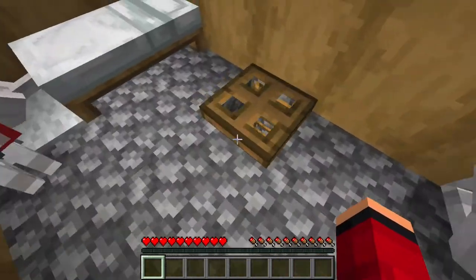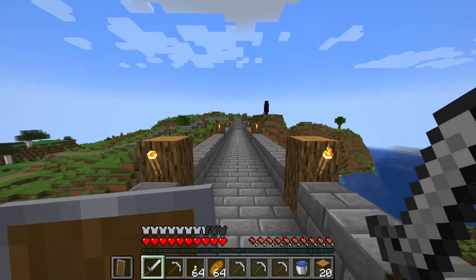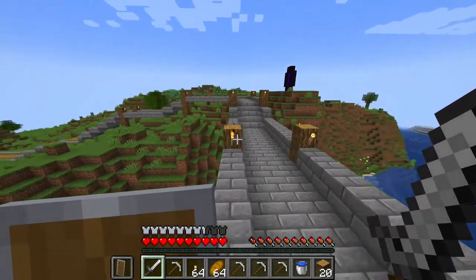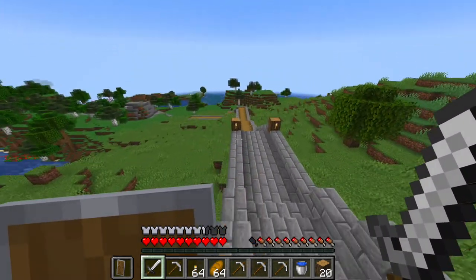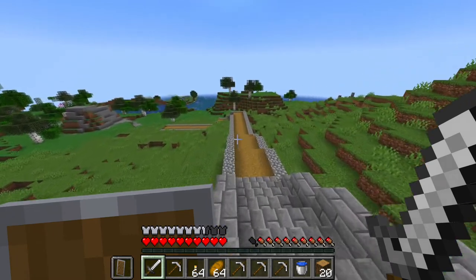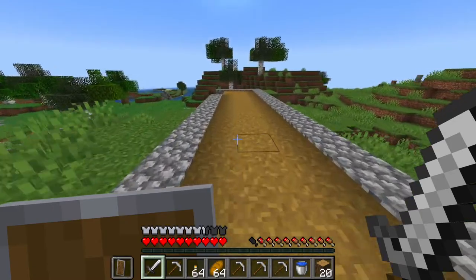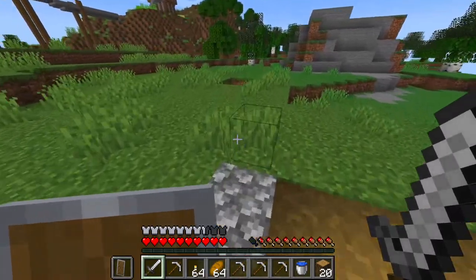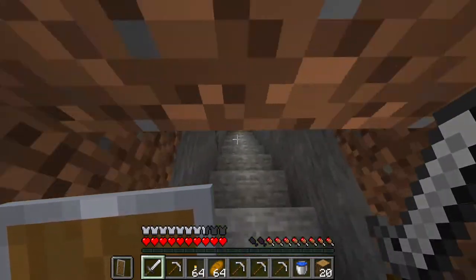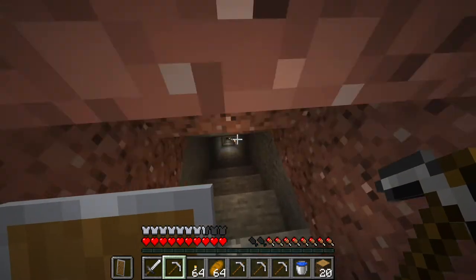Okay guys, I'm all ready to go. Lots of pickaxes, got wood in case I want to craft stuff while down there, hoping this is a very successful mine. I got water just in case I fall in lava. I don't want to lose this new set of iron armor. Just going down my path to my mine.